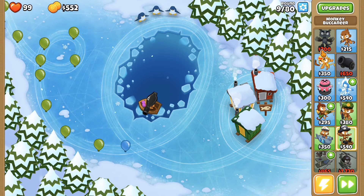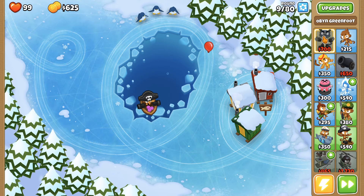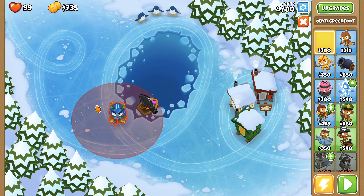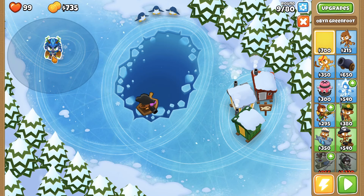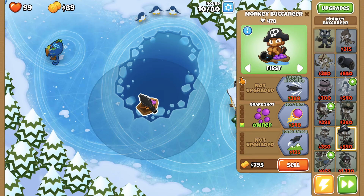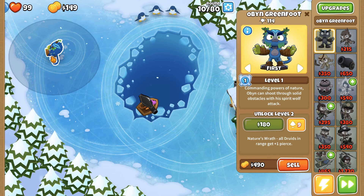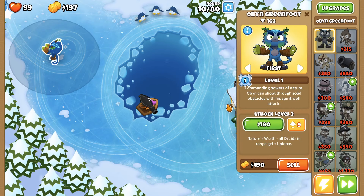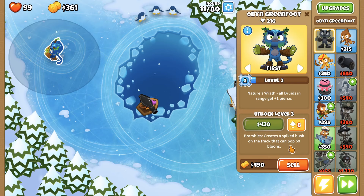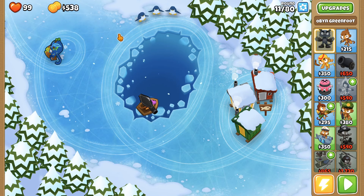I'm gonna try to save up for my hero which is Oban. Basically what a hero monkey is — they're just like a regular monkey but I can place them down right now. The difference between a hero monkey and a regular monkey like the buccaneer is that you can only have one hero monkey per game. As they attack balloons they actually level up and grow more powerful over time.